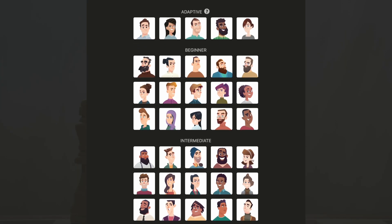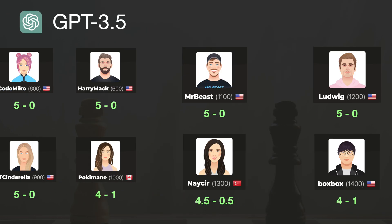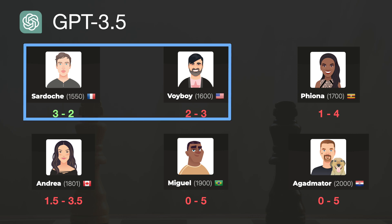A couple of months ago, I used this method with a few extra tricks and had GPT-3.5 play against 30 chess bots, with each match consisting of 5 games. It won all the games against Martin and kept winning against progressively stronger opponents until it was matched with the Sardosh bot, whose rating was about 1550. That was the last bot where ChatGPT won the majority of games, and it started losing against stronger bots like Andrea. We can estimate that GPT-3.5's rating is about 1500 to 1600.